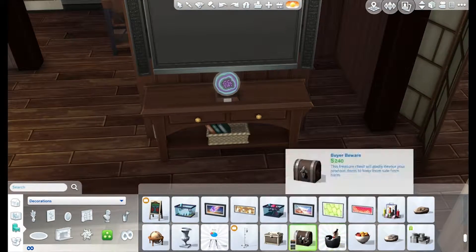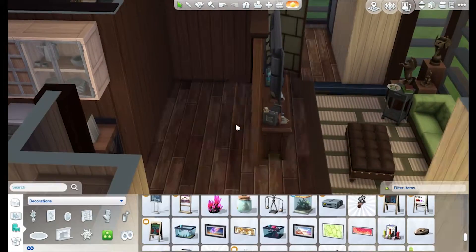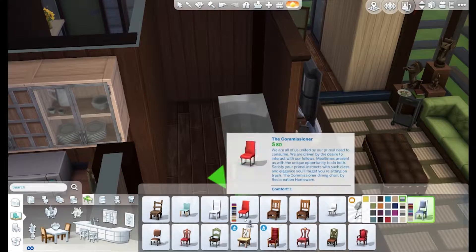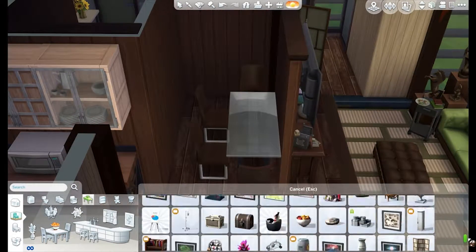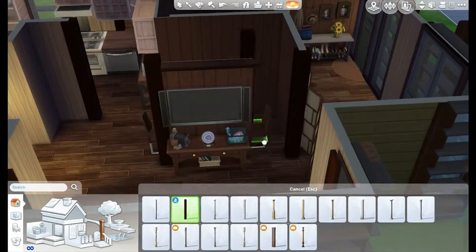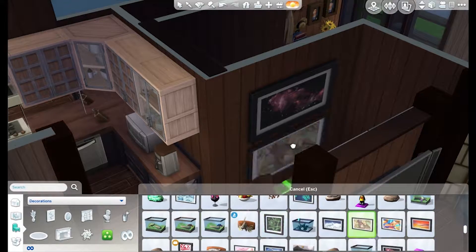It could easily be turned into a bedroom — if you just delete the stuff I put inside and add a bed, it's completely usable as a child's bedroom. Potentially it could be a family home for three to four sims. In my mind it's for a newlywed couple or a family content with two members, or maybe just a bachelor. It's not strictly masculine or feminine, so I went for a neutral tone when decorating.